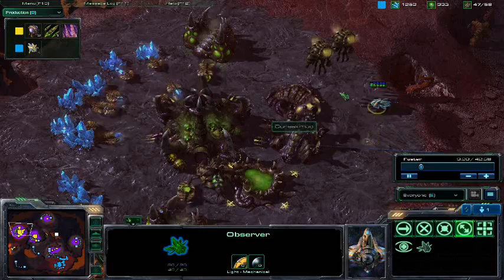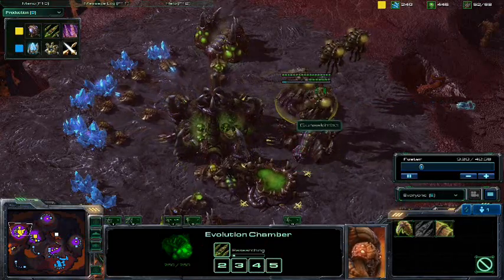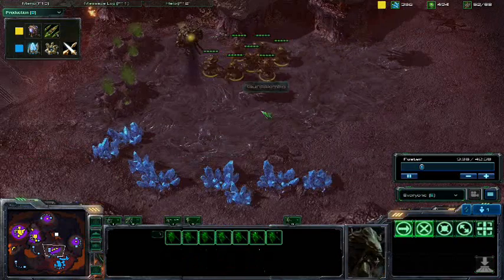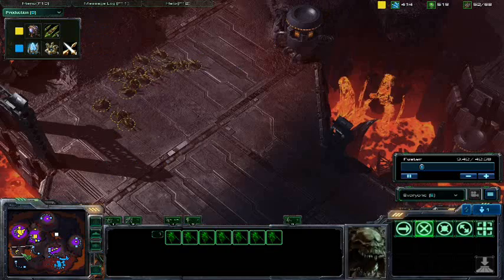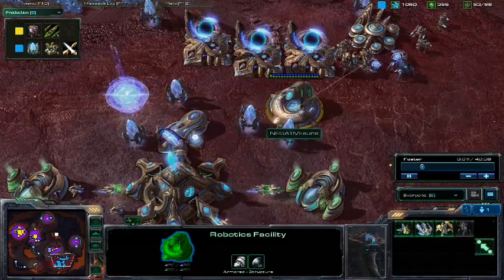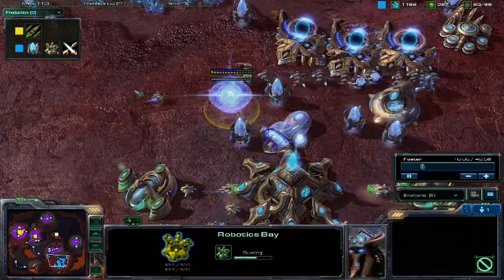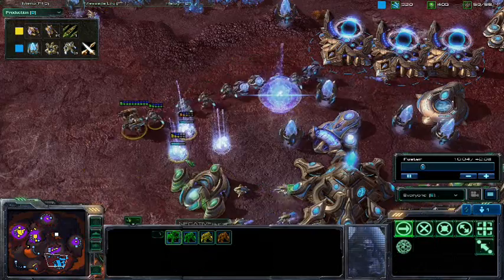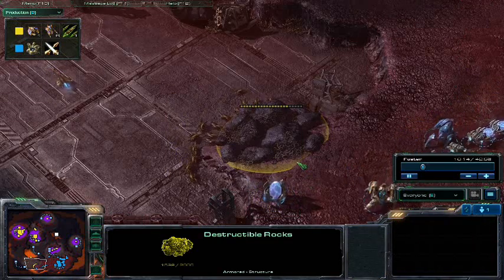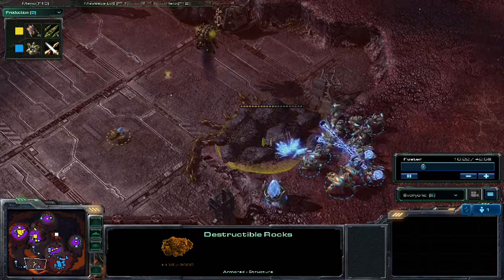I have an observer — a flying invisible probe — on patrol, so I'm seeing everything. I can see the Hydra Den, the Evo Chamber; you have missile hacks going, plus one attack for the Hydras. I'm upgrading my attack and building a Robotic Support Bay right now for Colossi. That was a result of that observer: I flew it right to your base, saw what you were building, and I'm reacting by building lots of Zealots to counter Hydralisks, and I'm teching immediately to Colossus because Colossi counter Hydralisks. The real advantage of the Robotics Facility is the Observer — to see what you're doing so I can counter.